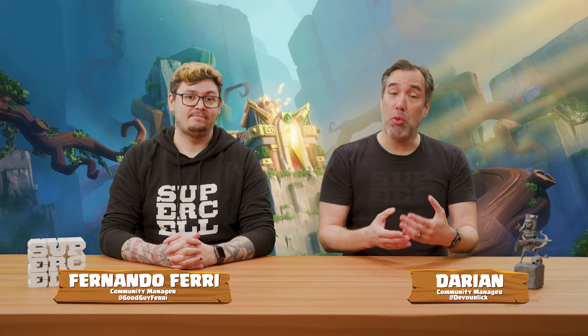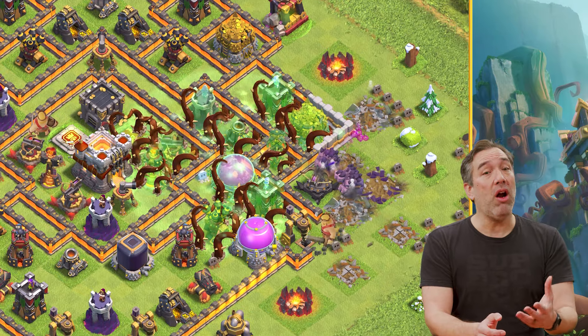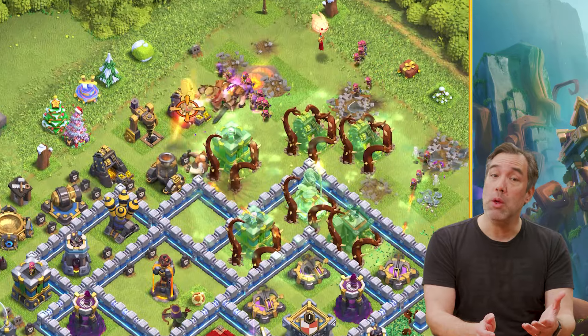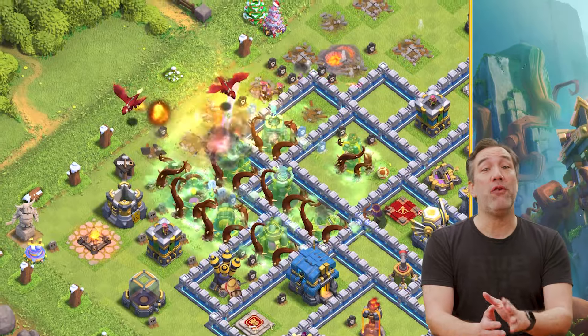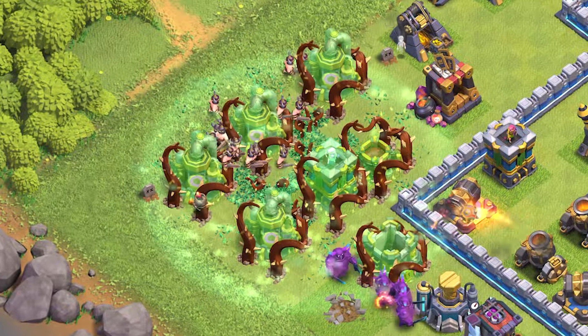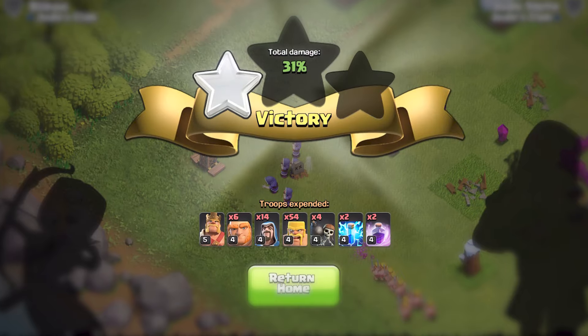Overgrowth is a brand new Dark Elixir spell unlocked at Town Hall level 12 that will deal with the root of your problems. When cast, a large area is affected and buildings — with the exception of walls — will be turned invisible, frozen, and invulnerable for a long duration depending on the spell's level. That means your troops won't attack buildings under the effect of Overgrowth. They can freely move between Overgrown buildings, marching straight to victory, or at least those two stars.